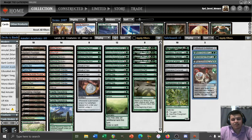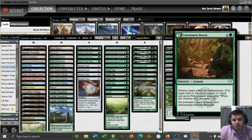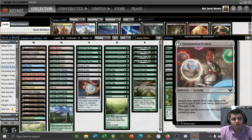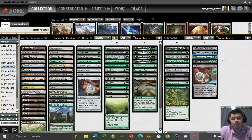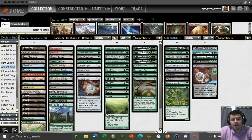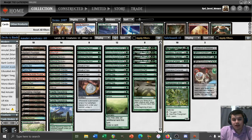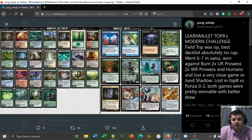One thing you may notice about these lessons is that the vast majority of them, other than Mascot Exhibition, give us a little bit of a life gain buffer, which can be very nice. We also have a package to deal with Blood Moon or other artifacts or enchantments with Containment Breach. Environmental Sciences gains life quickly and gets a land drop, useful against red aggressive decks. Mascot Exhibition provides a big additional threat. Basic Conjuration will hopefully help us find a Primeval Titan. This list is originally based on a list by Young Melody, who top-8'd a Modern challenge with Learn Amulet — they claimed that Field Trip was overpowered, so here we are to try it out.